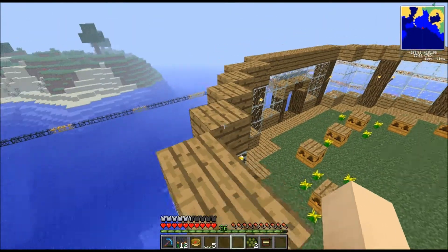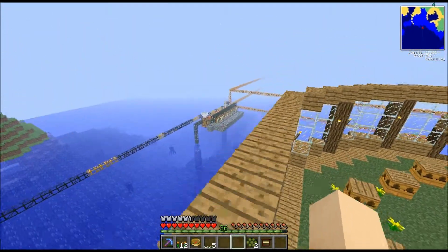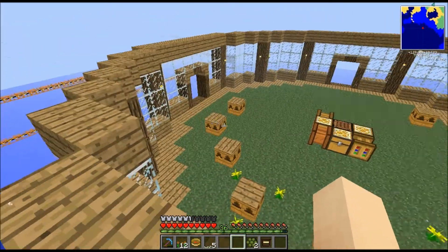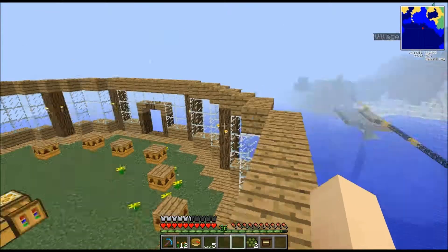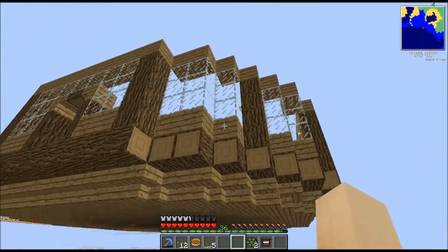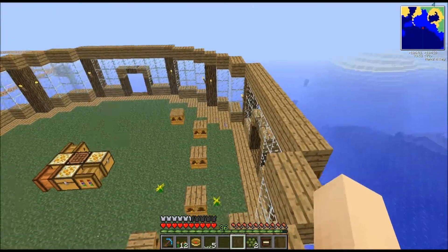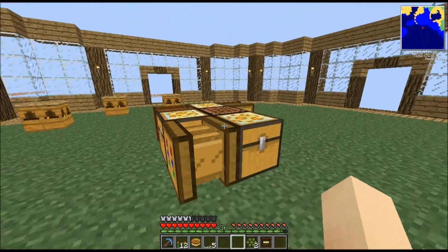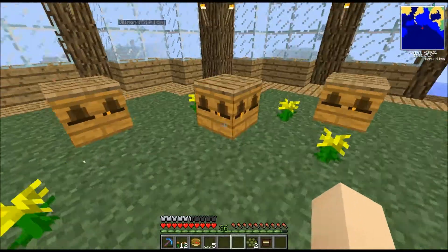Okay guys, so this is part two of the beekeeping episode — I believe episode 16 of Feed the Beast for Beginners. I have this little setup going here. This is going to be the home of my bees. It's just a circle of wood; took about two stacks of logs to make this. I'm going to do a circle of apiaries and have all my stuff in the middle. I'll set these guys up eventually.